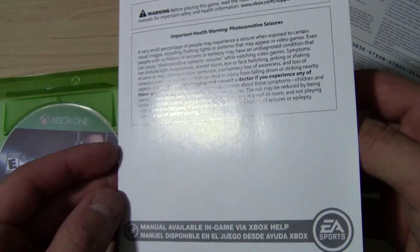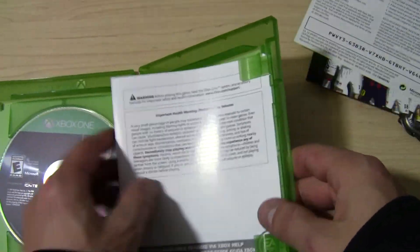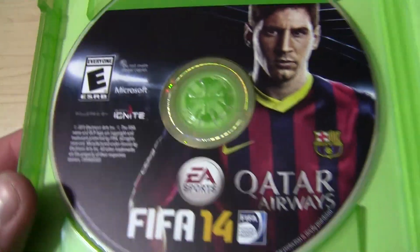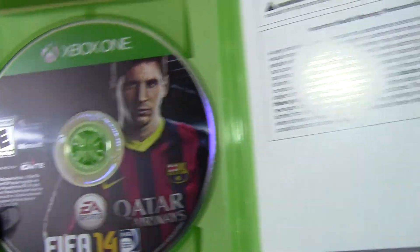This one actually came with a manual — wow, look at that — and it doesn't say anything. That is it for the FIFA. The disc looks really sick, has Messi on the front. Can't wait to play this — can't wait to see the graphics on these sports games, it's gonna be sick.